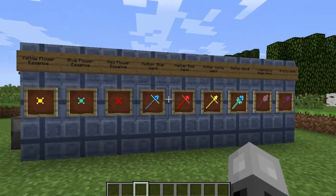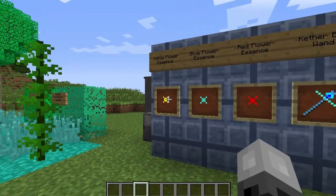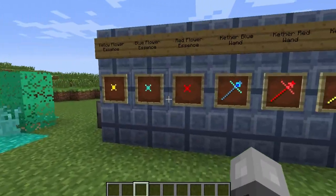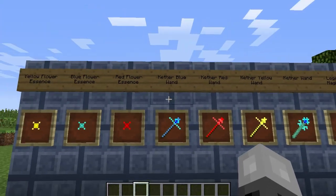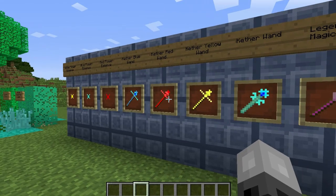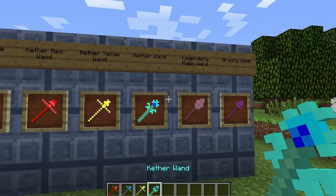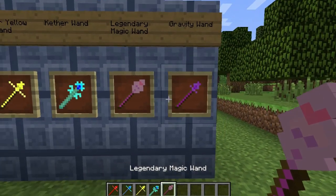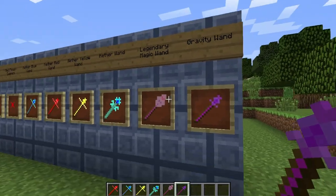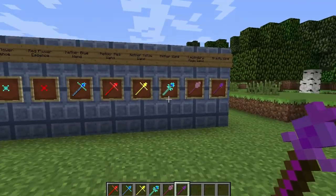Over here are the special items — well, this is just a section of them. Here are the yellow flower essences, the blue, and the red ones — these are used as ammunition; you can get them from the triangle-shaped flowers I showed you. And here are the wands — you can get these from two bosses that I will tell you about later on. There's the red Kether one, the blue one, the yellow one, the Kether one, the legendary magic wand, and the gravity wand. The gravity wand was just recently added in, so I have no idea what it does — I'll show you in a second. You can get all these wands from the bosses.